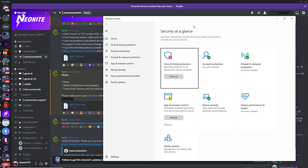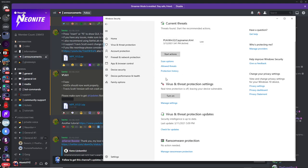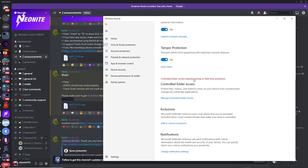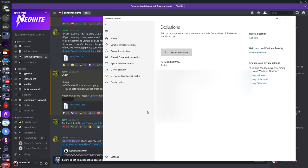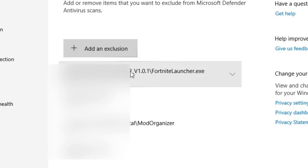The second step is you must disable your antivirus for this to work. Look up Defender and turn it off. Don't worry — once you're finished using it you can delete everything and turn it back on. You want to scroll down and click on Exclusions, then click 'Add an exclusion,' click on 'File,' and select the file you want to exclude. We're doing it for the Fortnite launcher — make sure it appears as 'FortnightLauncher.exe'.